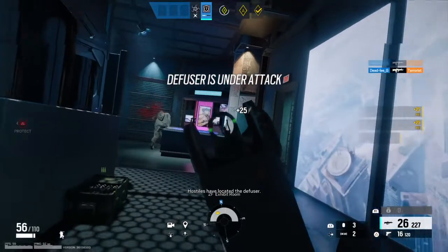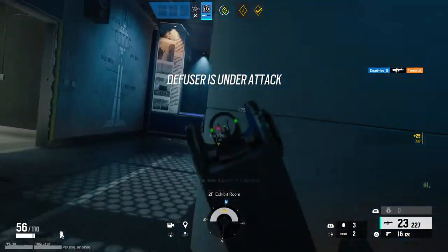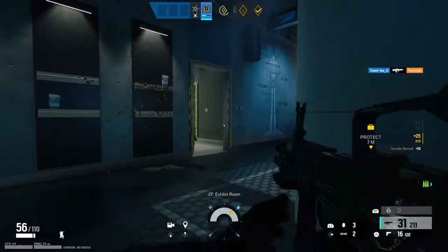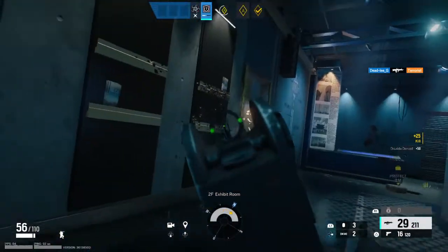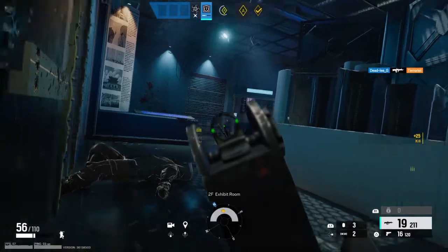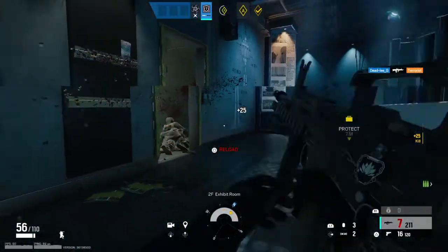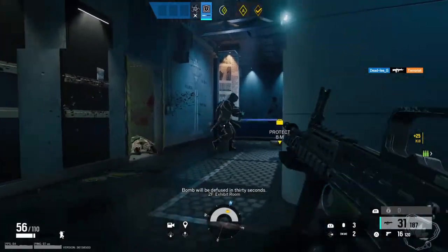Get into position! Hospital tab located in the defuser. 45 seconds remaining. Bomb will be defused in 30 seconds.